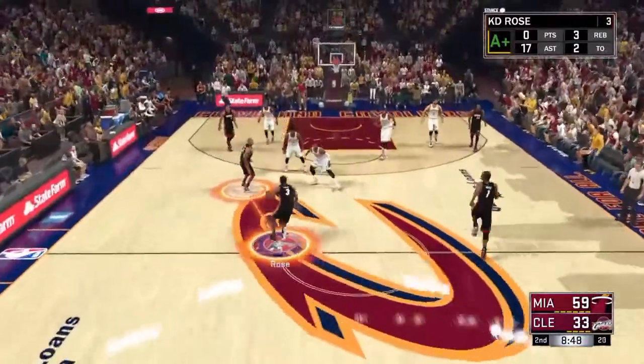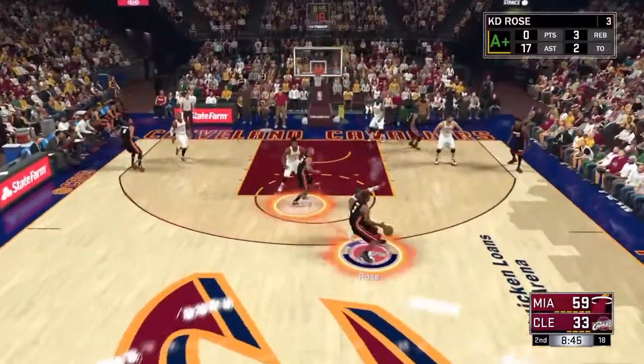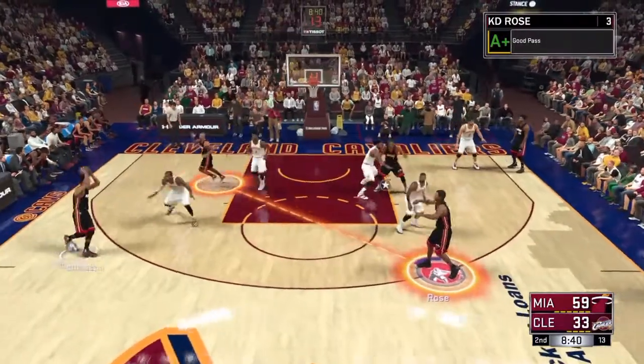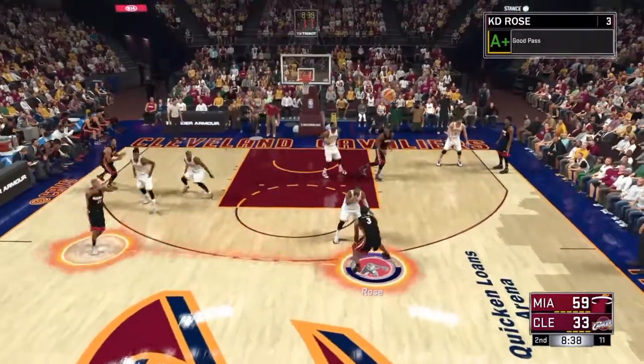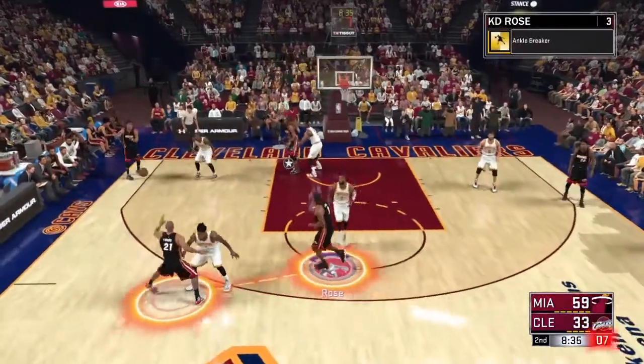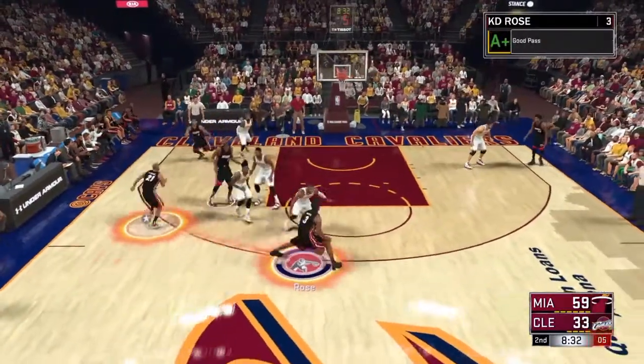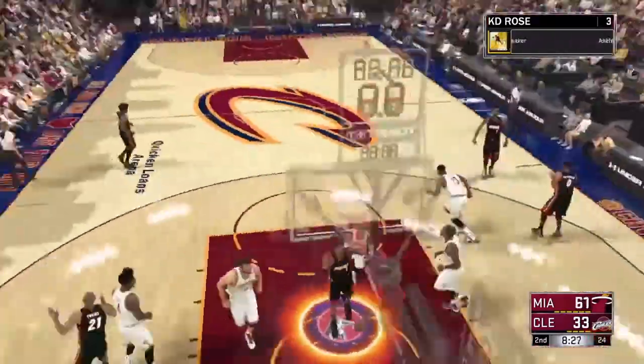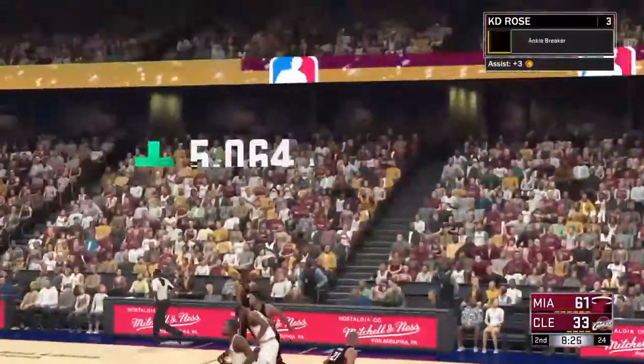To get a double movement score and earn the badge, you're going to need 1,000 double moves leading to a score. After you get the normal ankle breaker badge it carries on, so you're going to need 800 more double moves leading to score assists after the normal one. All together you need 1,000. It didn't take me that long — I really grinded for this badge.